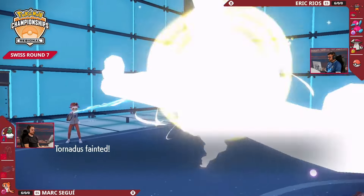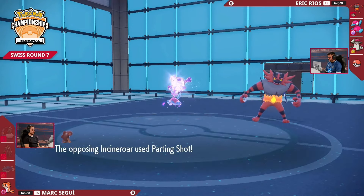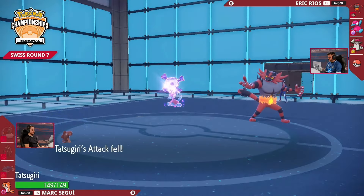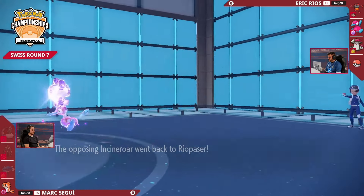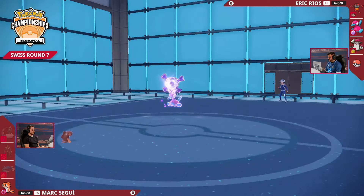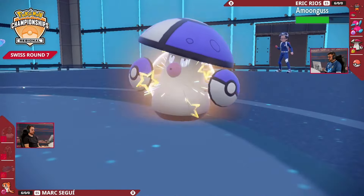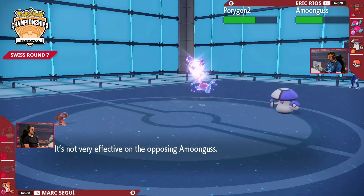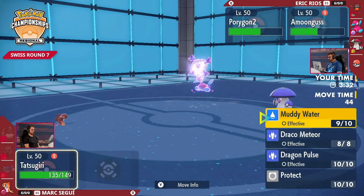It's just this Life Orb Tatsugiri on the field — at least it's not Choice Scarf in the Trick Room environment, but any attack it dishes out will be giving a little bit of chip damage. Parting Shot connecting down, making sure any damage from this Tatsugiri is somewhat limited. Coming back to Eric in favor of a Pokemon in the back — this is the Eric Rios way, having all four Pokemon remaining, just whittling away at the opponent as Amoongus rejoins the field. Not wanting to overextend himself in any way, not wanting to take any risks, making sure he keeps his Pokemon preserved until the very last moment.